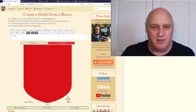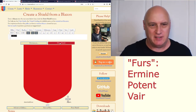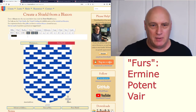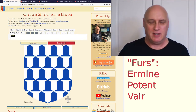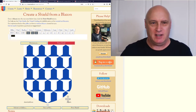Furs are patterns of fixed colours. There are three basic ones and almost everything is a variation on these: ermine, potent, and vair. That's all you need — you just give them their names. They are patterns of fixed colours.